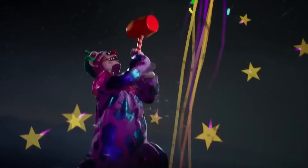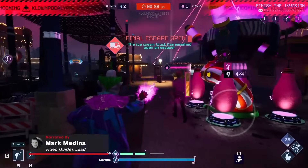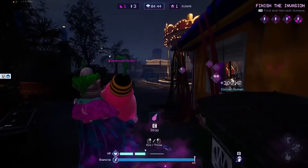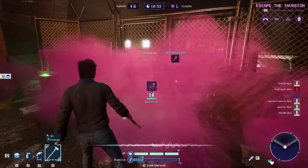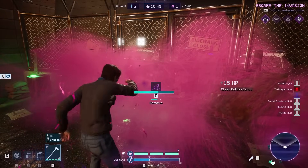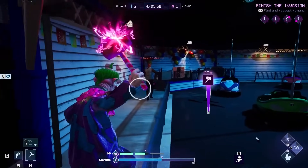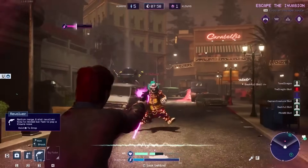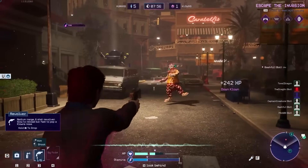When killer clowns are on the prowl, survival is far from guaranteed. Likewise, you can have all the cotton candy spewing ray guns at your disposal, but those pesky humans are clever and will find all sorts of ways to slip away. Regardless of which side of the interstellar circus you find yourself on, we've put together these tips to make sure you are the one that's laughing at the end.